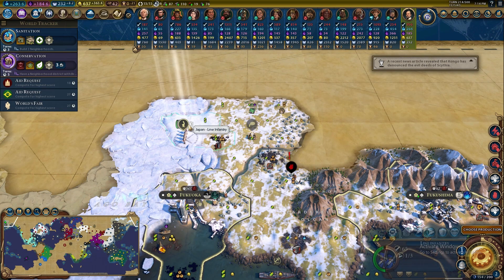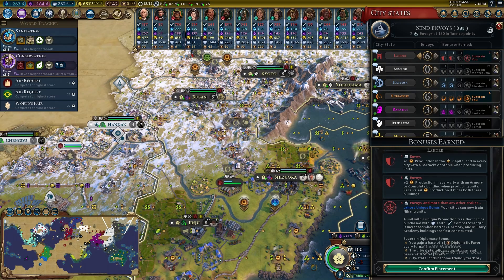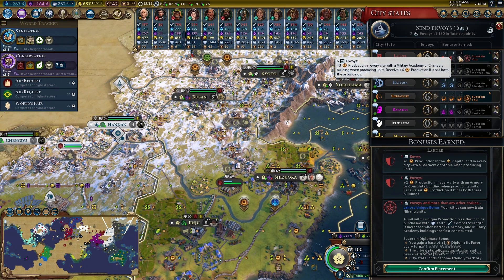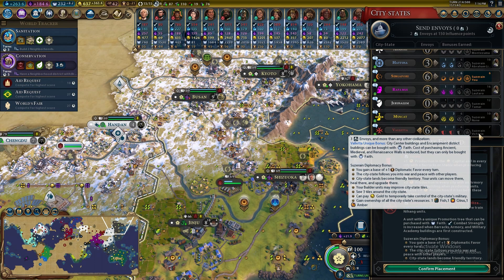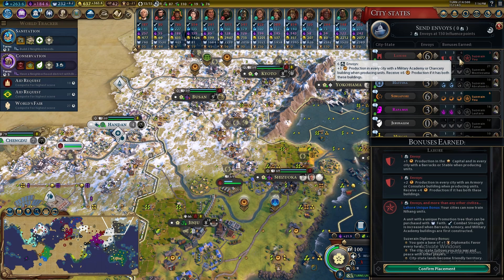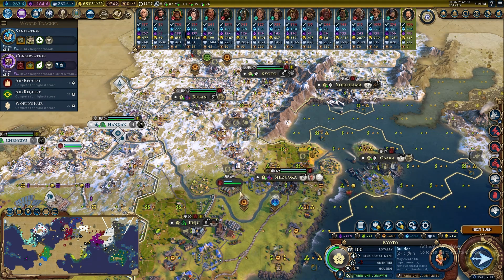I'll send that recon unit on its way to explore more barren wasteland. I'm going to spend some envoys — got three more coming with Conservation. I'll put those into Hatusa, the science city-state, to take advantage of it. In the meantime I can get six envoys from Lahore and from Valetta, and if I get the battleship built I get the suzerain bonus — purchasing buildings in the encampment district and city center buildings with faith, plus reproduction for cities with a military academy.